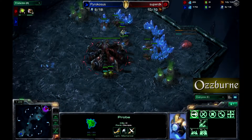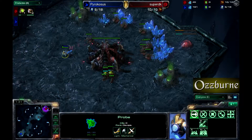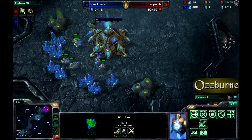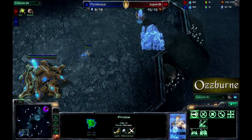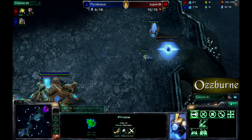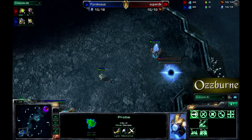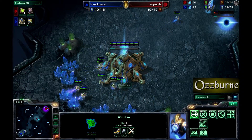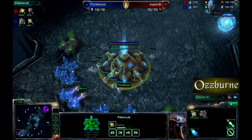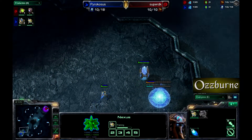Seeing the 10-pool will make Pyrocosis able to counter it and try to wall off on his ramp, which should be happening right about now. He's just about to get another gateway but spends it on the probe instead. There are no chrono boosts coming out — no chrono boosts for Pyrocosis, and that's probably going to put him a little on the downside for worker count.